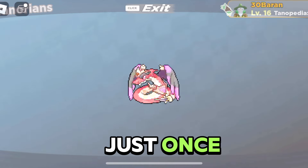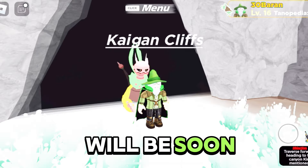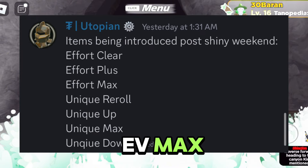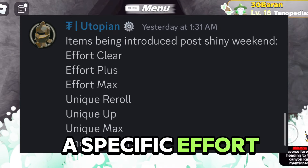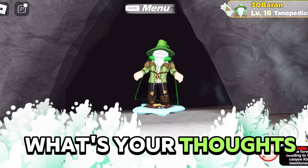If you battle all the trainers just once, the effort values will look like this. Note that there will soon be added items like EV Max, which maxes out a specific effort value of your Tanorian, which I hope is easy to get. What are your thoughts on the item?